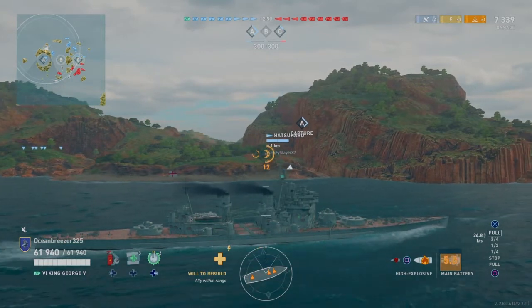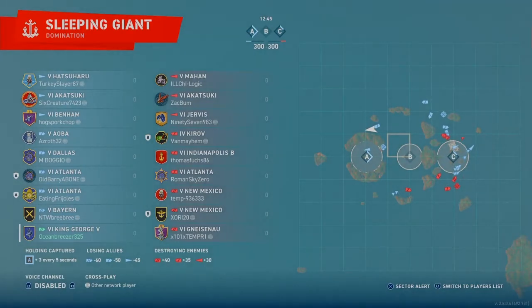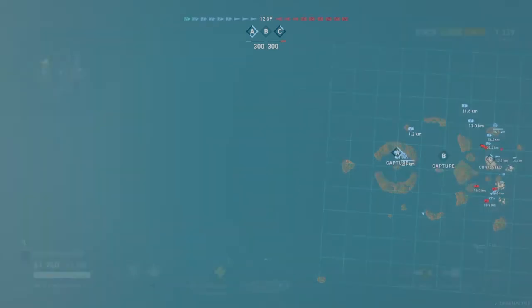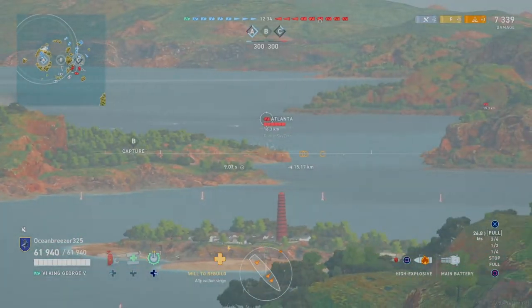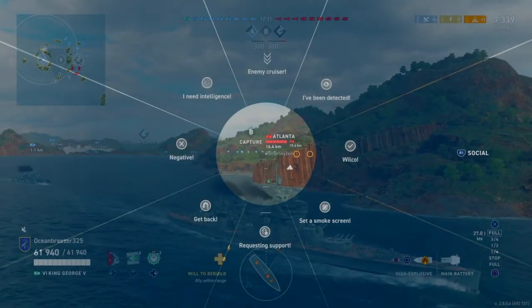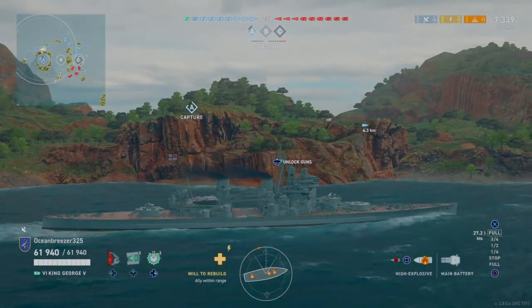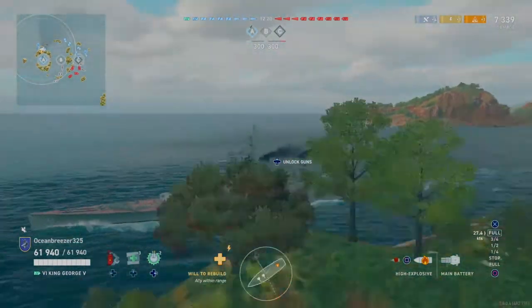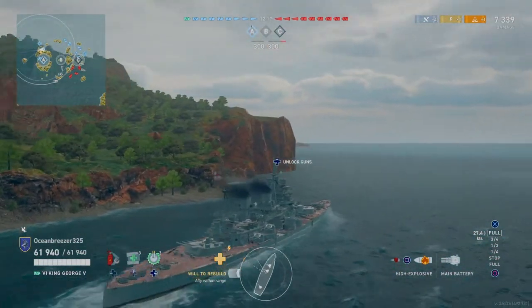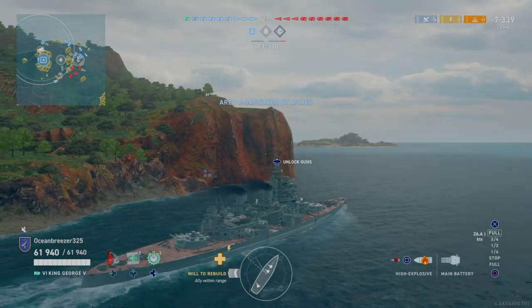This Hatsuharu is capturing A, so our team is going to make around this island. Most people don't like capturing A because it's just such a nuisance to go all the way around an island or push straight ahead in the middle of the map. The King George can do stuff like sit in the middle of the map, make sure you're not getting cross-fired, tank your enemy, cause massive fires, and deal heavy damage against cruisers with HE.